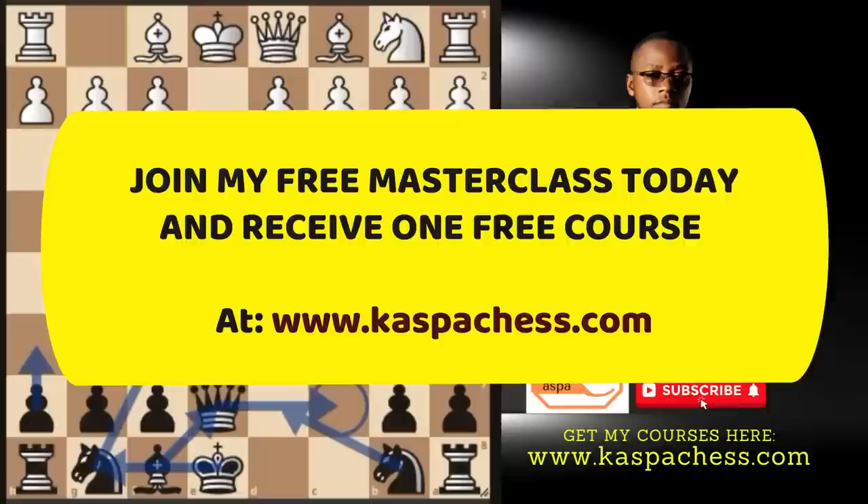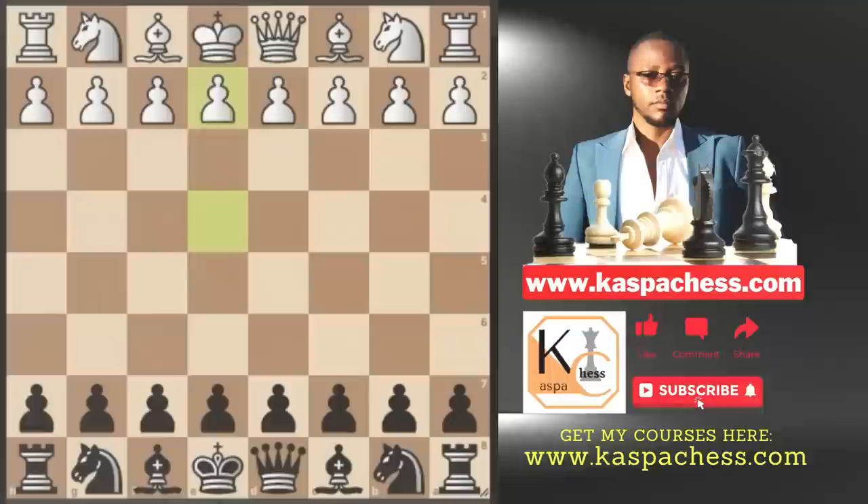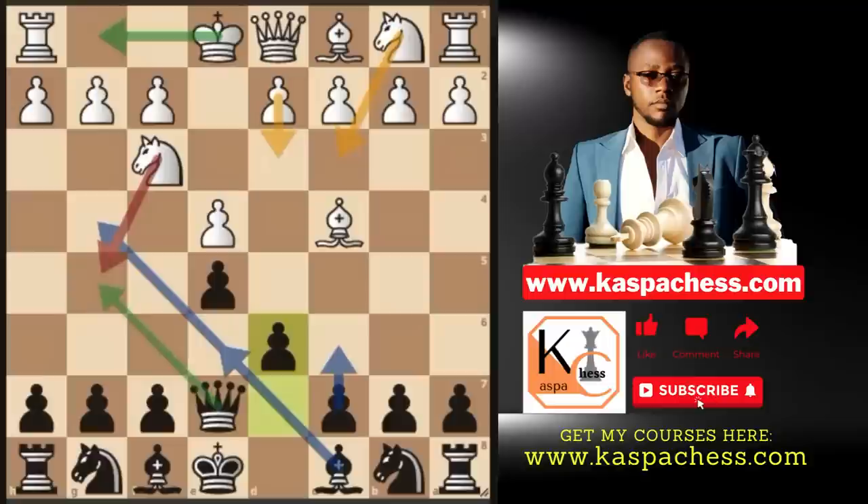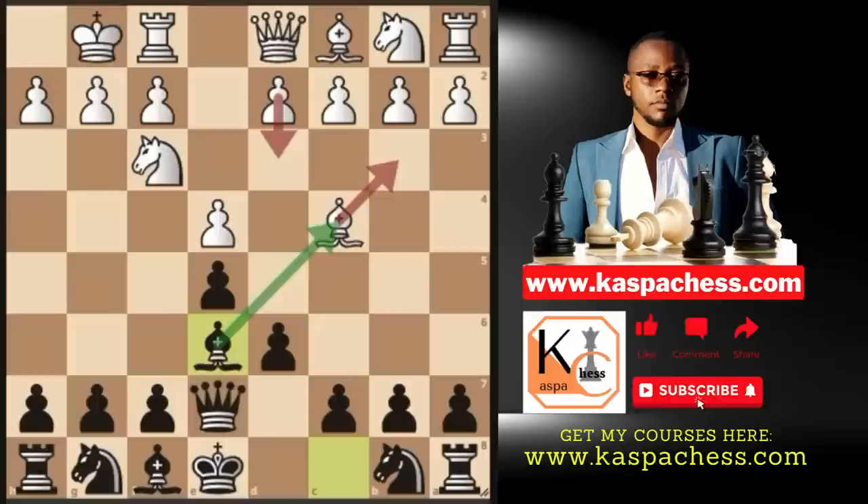Let's see some practical examples. Pawn to e4, then we go e5, knight to f3, and queen e7. The top played move here, according to the Lichess database, is bishop c4. Against this, I recommend you go pawn to d6, sticking to our plan. You can see that white doesn't have knight g5 because we can simply take that knight. So they mostly castle short from here or play pawn to d3, after which you still go bishop e6. You want to get rid of white's light-squared bishop as fast as you can.